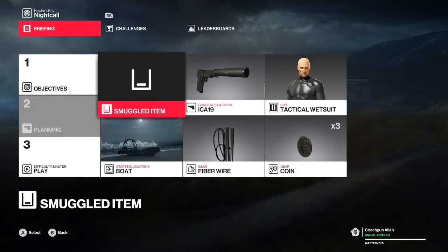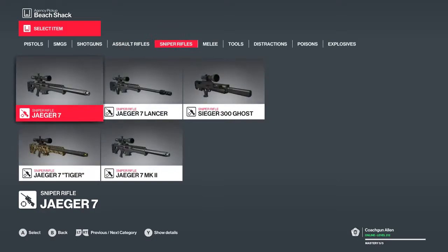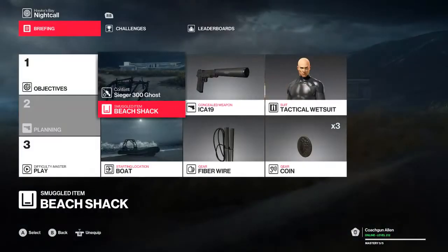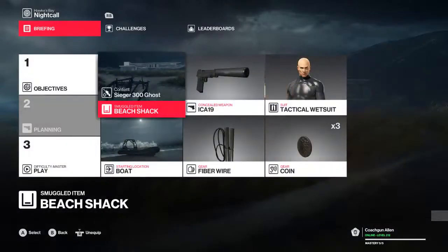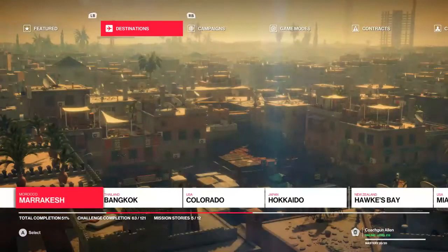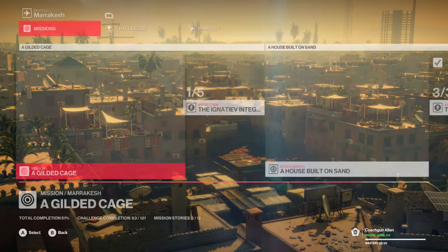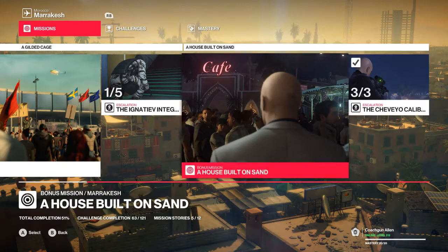I'm going to open Night Call. We don't really need a smuggled item — actually, we do. We're going to put the Sniper Rifle on the Beach Shack. You're going to want the Zygutter, or however you pronounce it, in particular, which you do have to get through a different mission. You have to complete all three escalations for A House Built on Sand, Marrakesh.